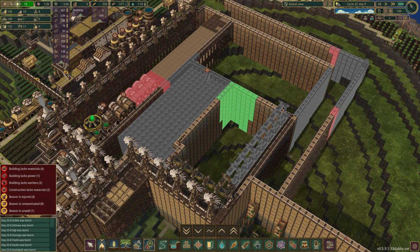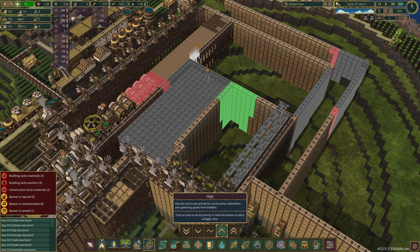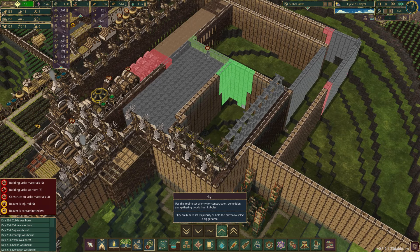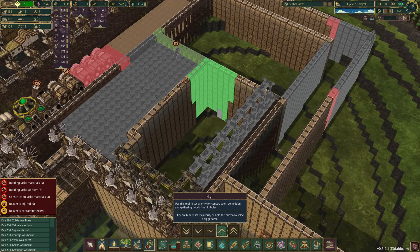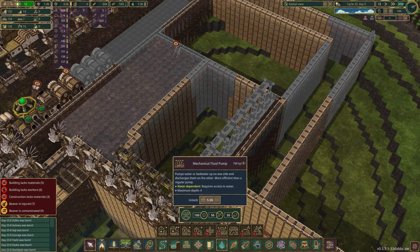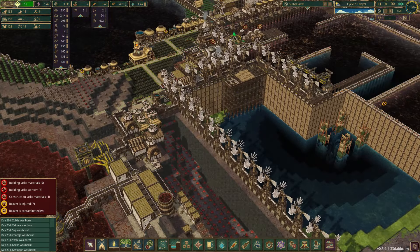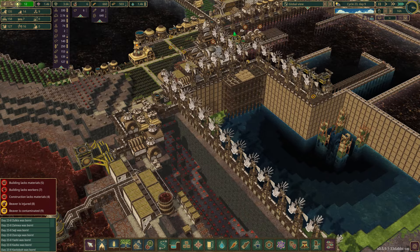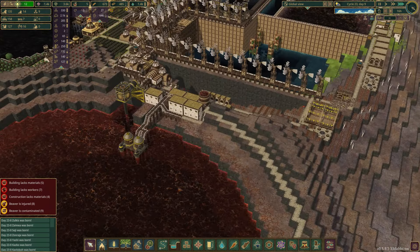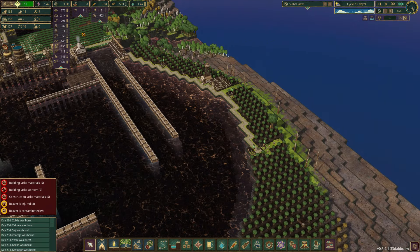We are getting all kinds of things done. Let's go ahead and increase the priority on this being built — I think that is not a bad idea. We're so close; we're gonna get that water dump. Have I researched it yet? Because that would be the next issue. I haven't. So it's 5,000 science. Science is coming in, but we just had a bunch of people die so we gotta catch back up. And that mm-mm-mm was from the coffee, which is delicious. Special thank you again to the members who supply the coffee.